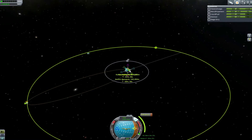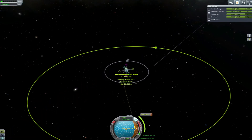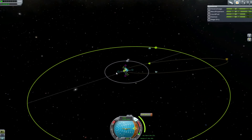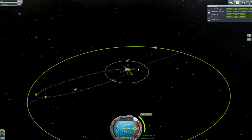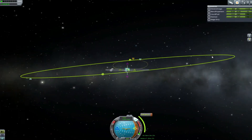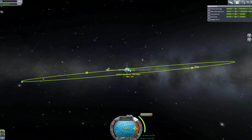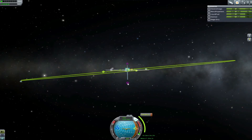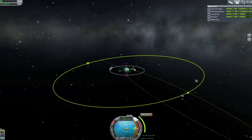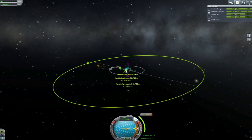Can we move this around? That's a moon — I need a Minmus encounter, not a moon encounter. Don't want that. So one thing we can do here is to change the angle. Just bring it this way. If we change the angle a bit, we should be able to make this a bit more of an efficient burn because we'll be more... Whoa, whoa, whoa, whoa.